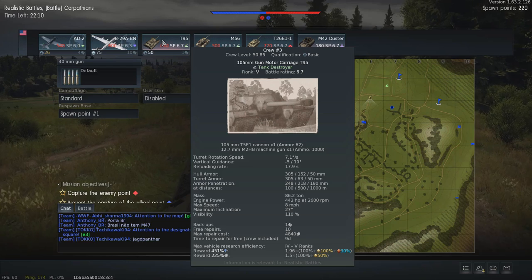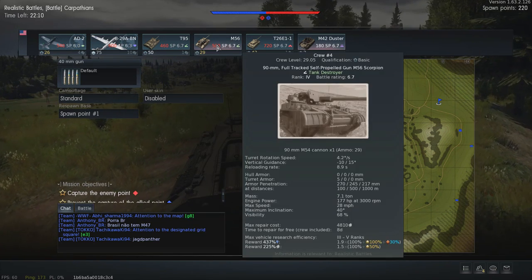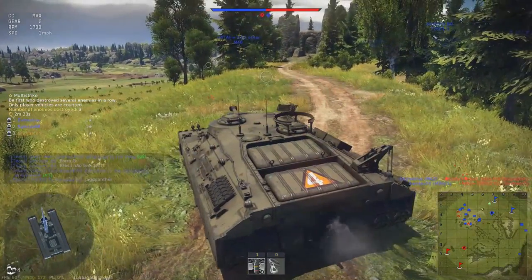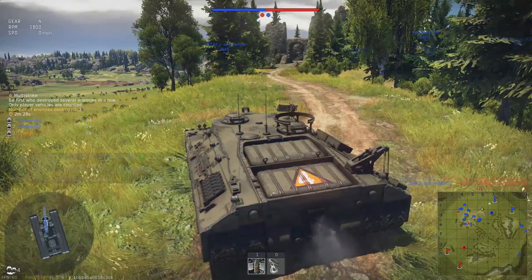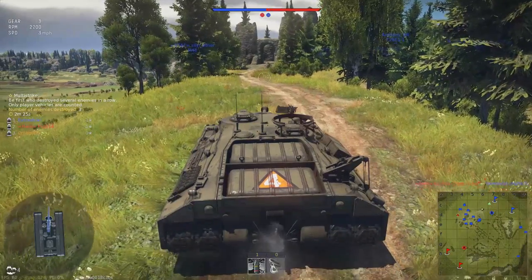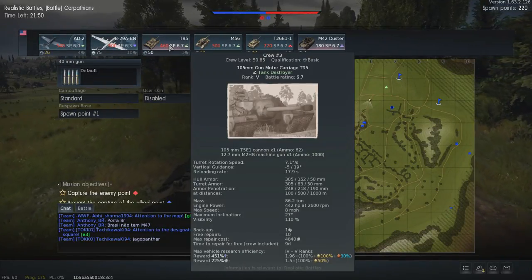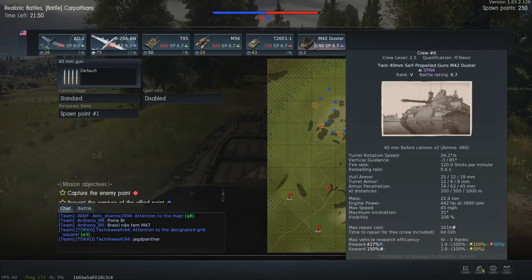Normally this is my M46 tank crew right here, but that crew is spaded out and I wanted to be able to get research done on my other 6.7 vehicles. I briefly considered using Golden Eagles and buying a 7th crew for the U.S. just to make it a tank destroyer crew. I already have a medium tanks crew, a light tank crew, a heavy tank crew, and an AAA crew.